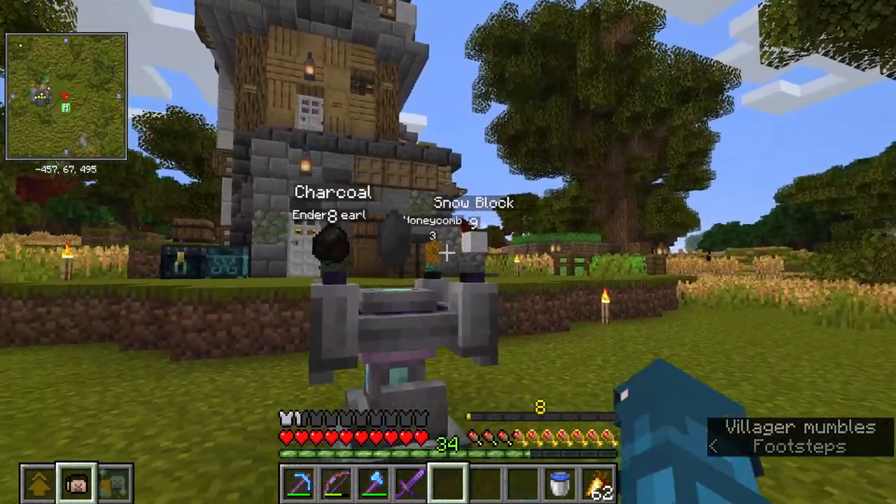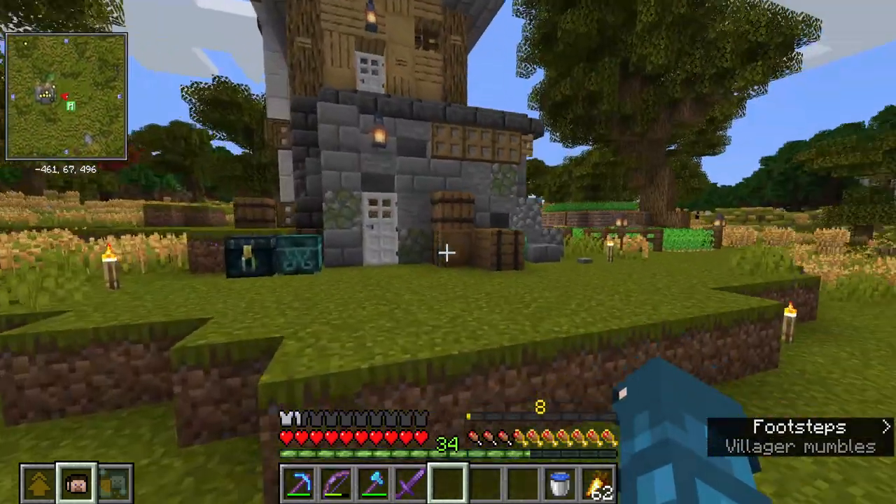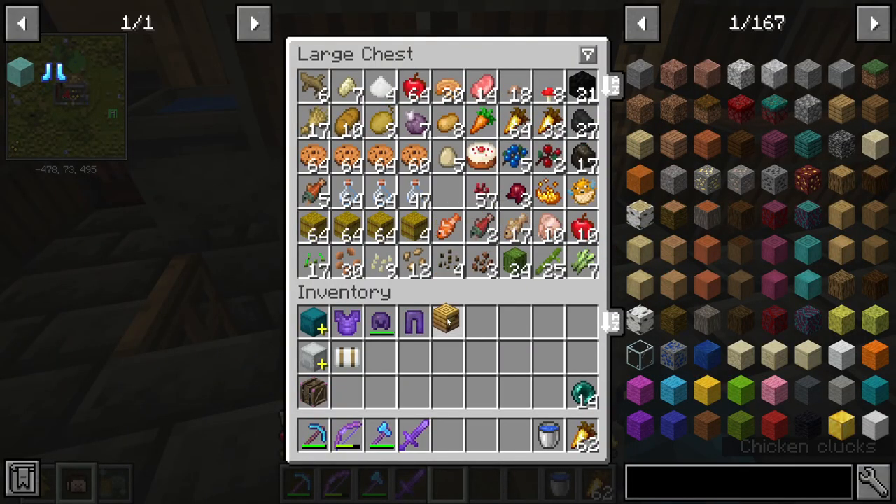That's not bad at all. We have some extra snow blocks, we have honey, I think we have honeycomb. We have enderpearls and we definitely have charcoal. We do not have honeycomb, but we do have a bee nest.